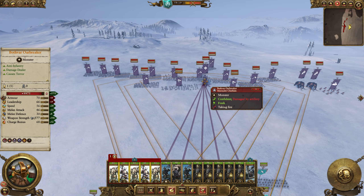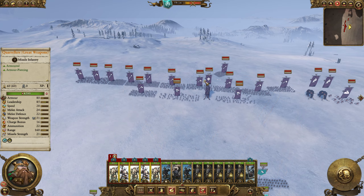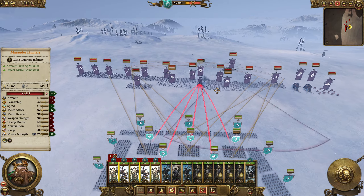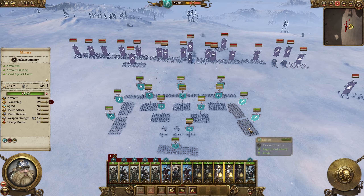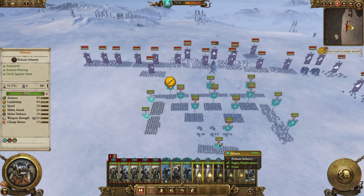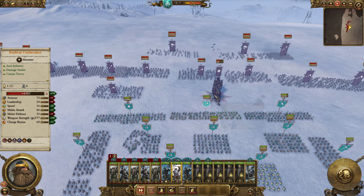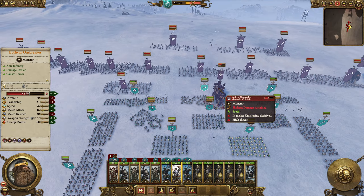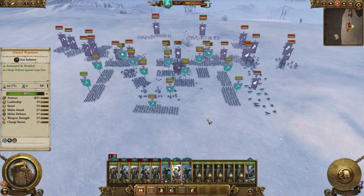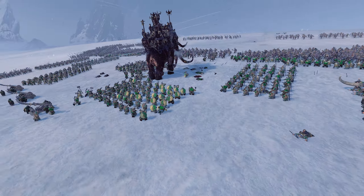First thing we're going to do is try and take him out, because he's at level 30 so killing him is kind of key. We're doing good, solid damage there. My flanks are what I'm really worried about because these guys are not great units. Come on, kill him! Close the ranks up slightly. They've literally broken through, which was to be expected.